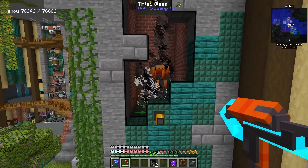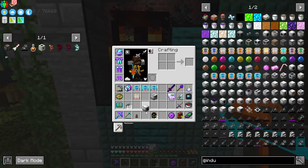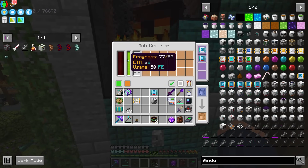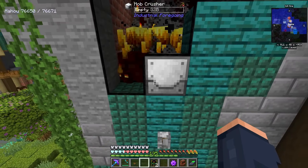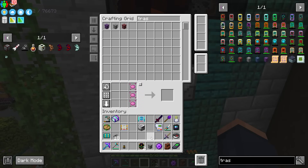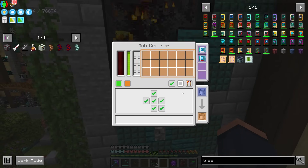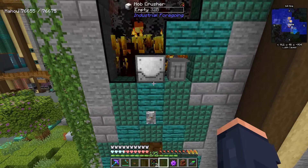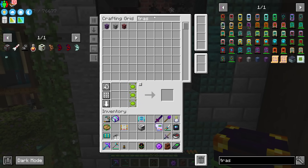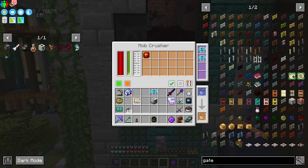The mob farm I want to modify is this one here. I'm going to turn it off and use a mob crusher from Industrial Foregoing instead, using it to take out these mobs. When this happens — and we fully upgrade it to make it faster — this should be able to kill mobs and turn their drops into essence. So mobs will generate essence, which is what we want. I'll get a trash can and void the item drops since we don't really need them anymore. I'll set the output of items to push into the trash can, but the fluid — the essence — I want that to go into a tank.